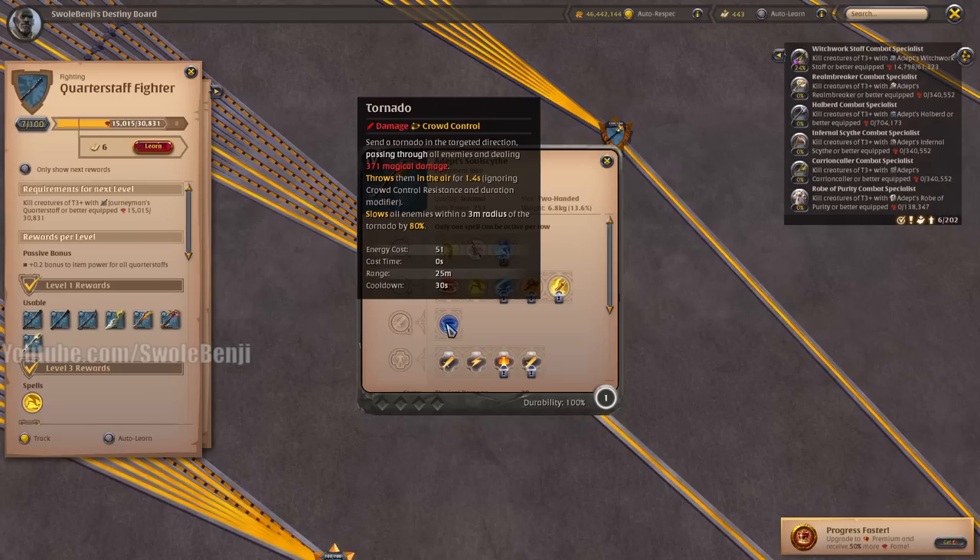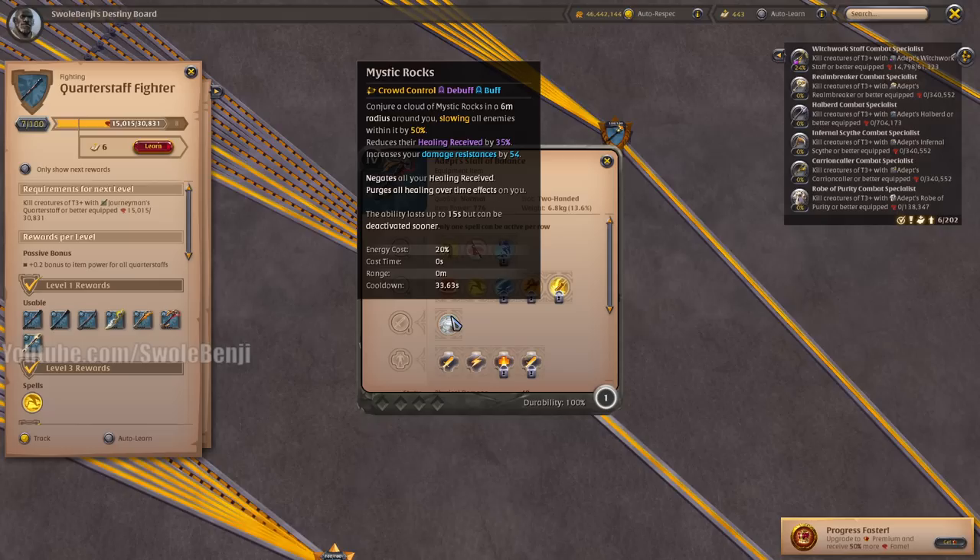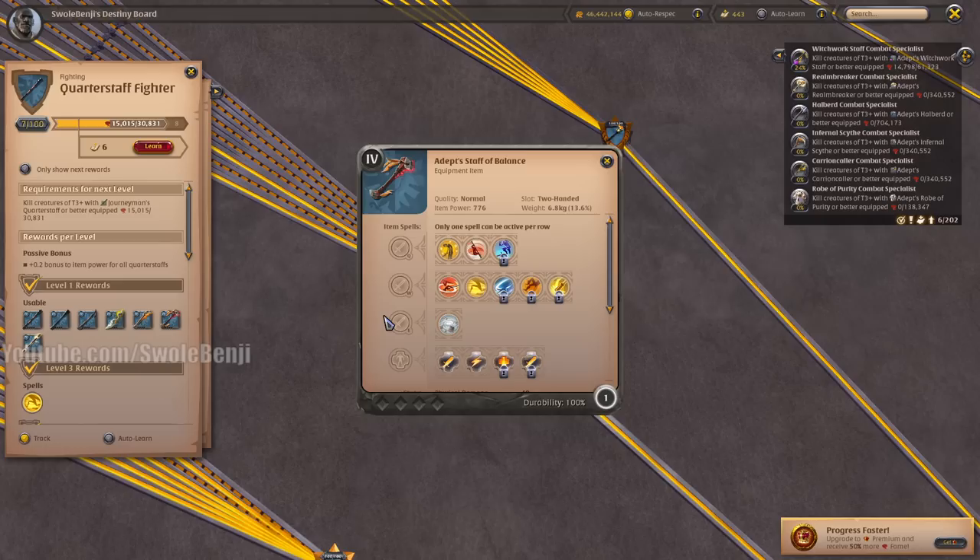The Soul Scythe is more of a ZvZ weapon — pretty useless for solo players. The Staff of Balance is another useless weapon for solo players. It increases your damage resistance and reduces enemy healing, and you can tag enemy players with it. But you can't receive healing while it's active, so you'll just die. There are better ways to tag than this — I would recommend a healing weapon to tag allies and use your armor abilities to tag enemies.